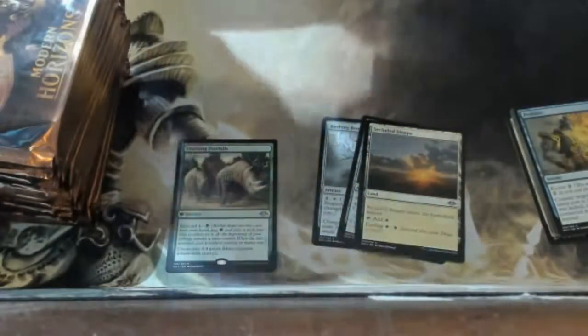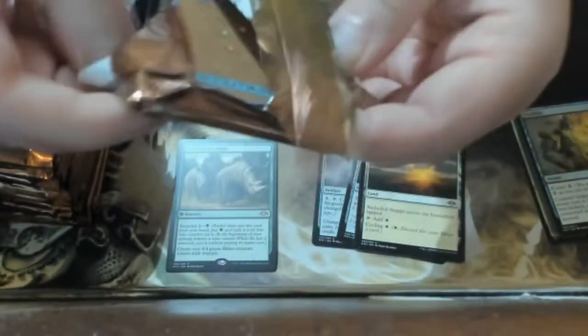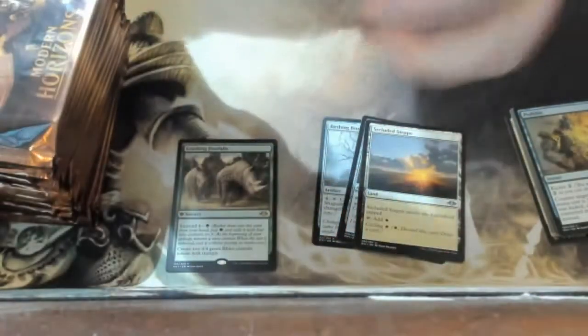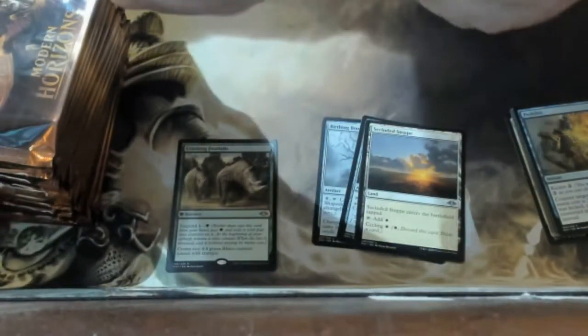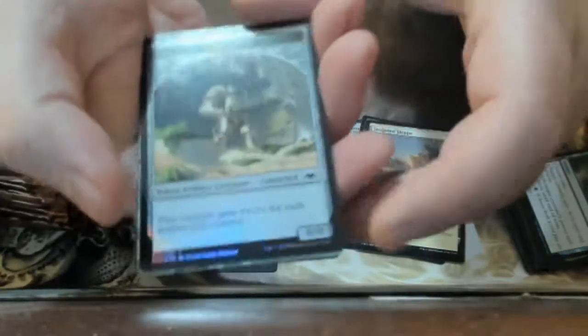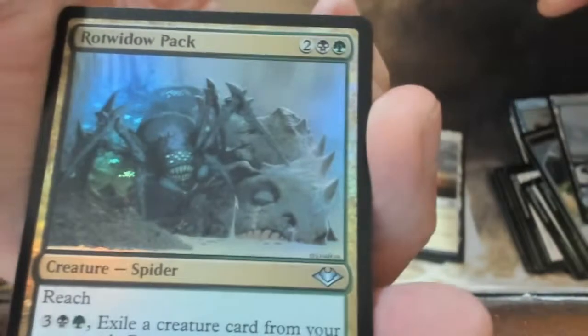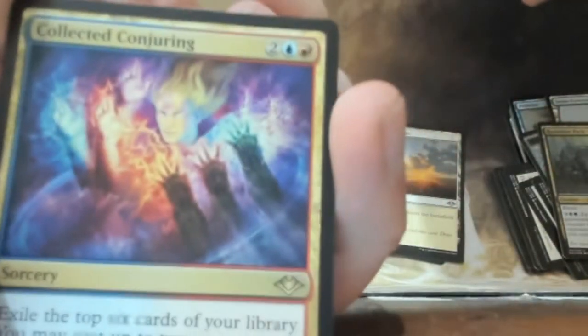We got a foil construct token, which is nice. Oh, we got a foil Rot Widow Pack, and another Collected Conjuring — hopefully good. There are a couple of uncommons in there somewhere that I missed.